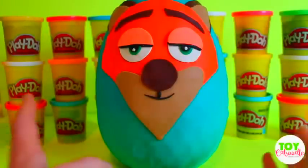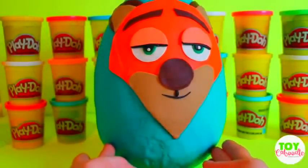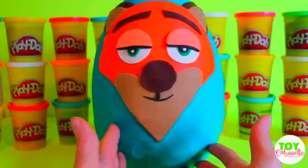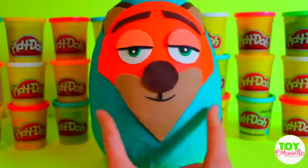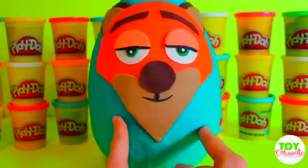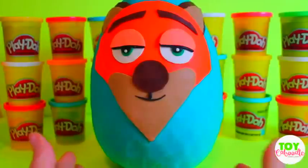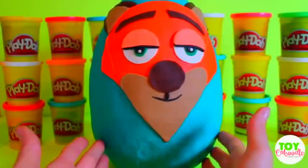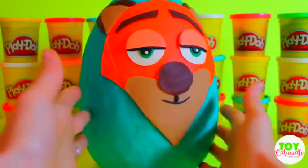I'm so glad you can join us. So in front of us, we have a character from the movie Zootopia. Zootopia is a city where all of these animals live and work and do all of their stuff in. Nick Wilde is one of the con artists in the movie. He joins up with a rabbit, which the rabbit is on the police force to solve a mystery. Nick Wilde does not like to follow the rules — he is just this con artist. So let's see what kind of surprises we have inside. Let's get started.